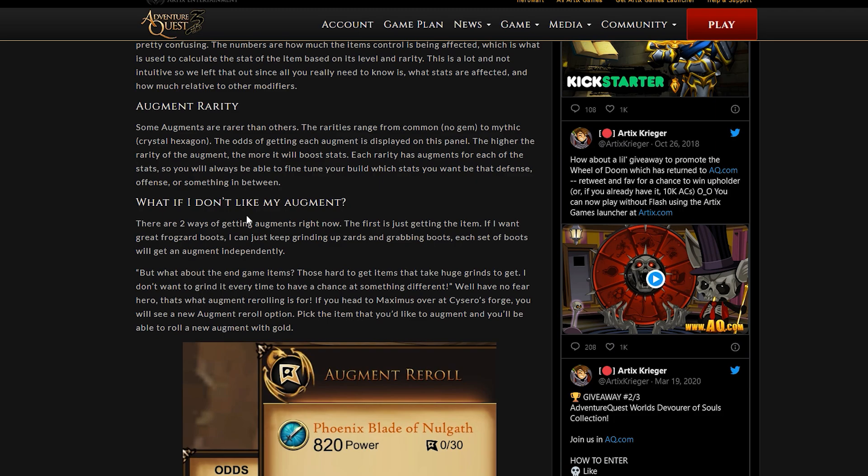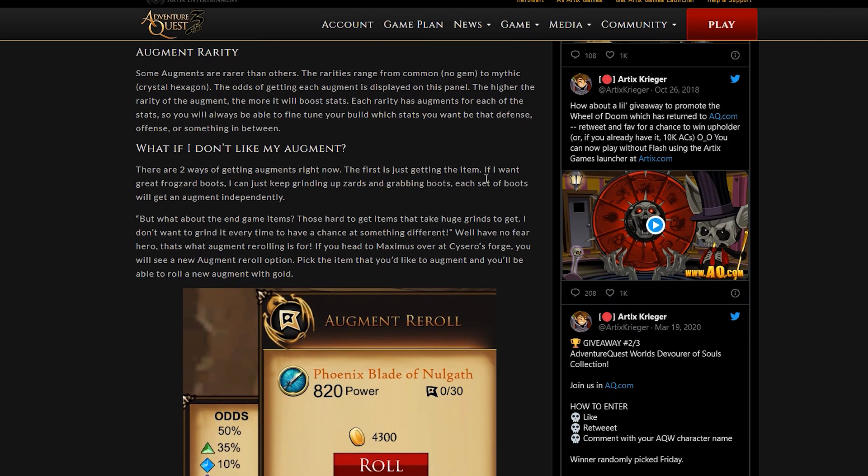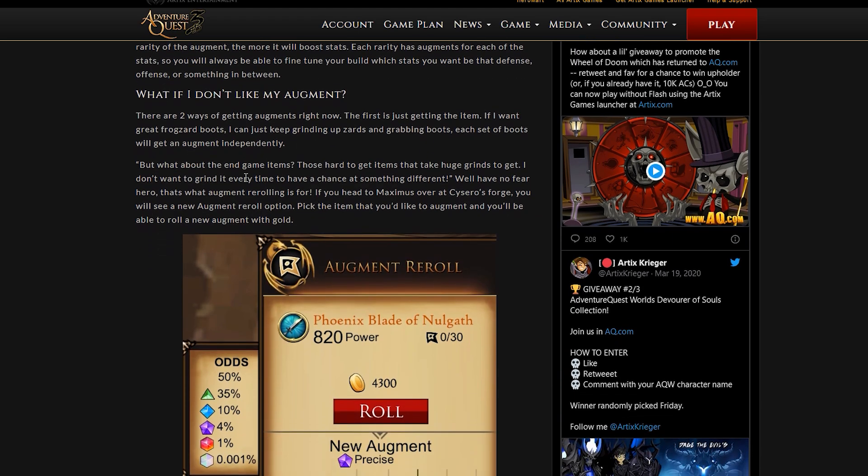What if you don't like your augment? There are two ways of getting augments. The first is just getting the item — for example, grind frogzards and grab boots; each set of boots will come with an augment independently. But for hard-to-get end game items that take huge grinds, that's what augment re-rolling is. You'll find it on Maximus — called the modifier re-roll. Head to Maximus over at Cicero's Forge and you'll see a new augment re-roll option. Pick the item you'd like to augment and you'll be able to roll a new augment with gold.